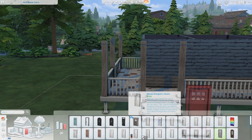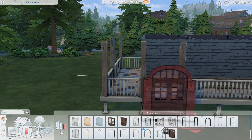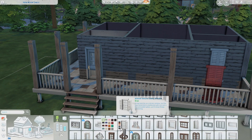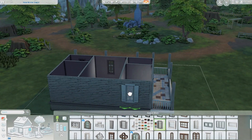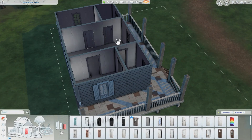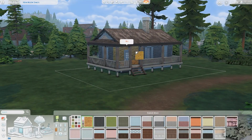It's about 24,000 simoleons. When you first start the game with one sim you get 20,000, so maybe starting with two sims could get you to 24,000. I imagined a single sim lives here — maybe they've been a werewolf their entire life, or maybe they've just become one. I think they've been a werewolf for a while.